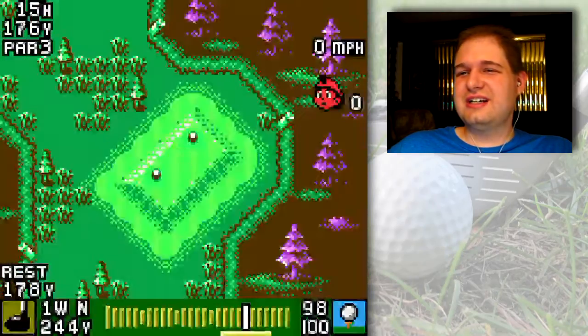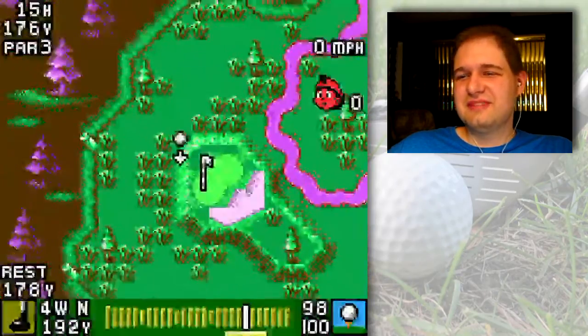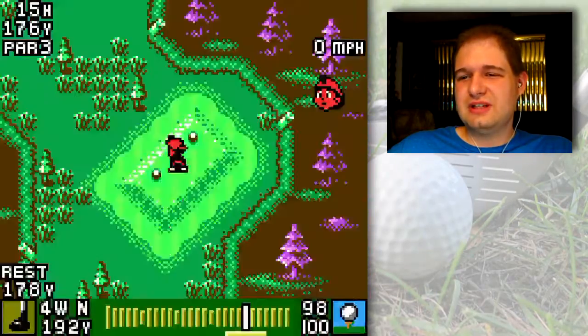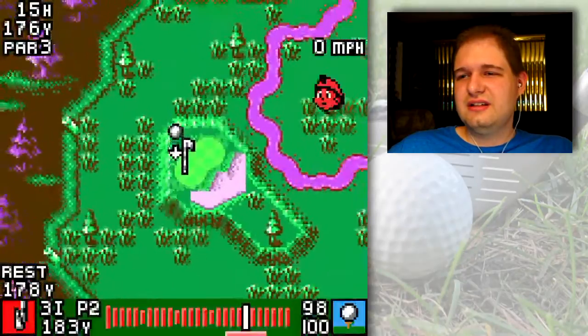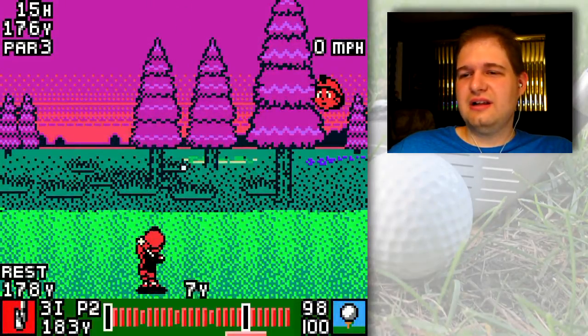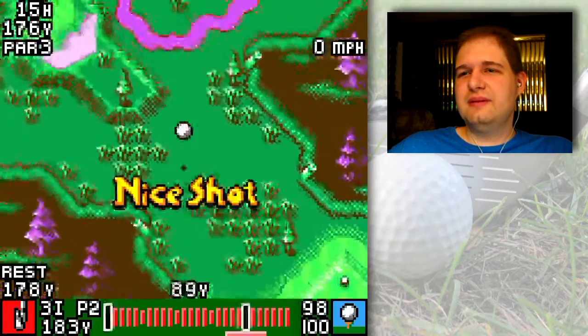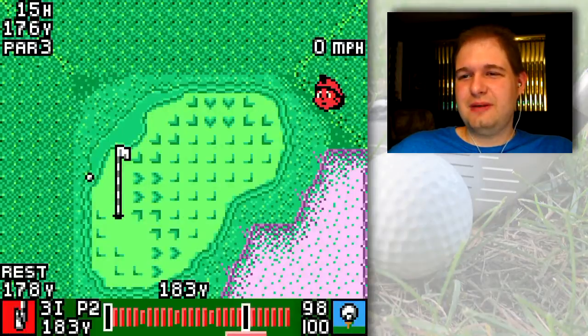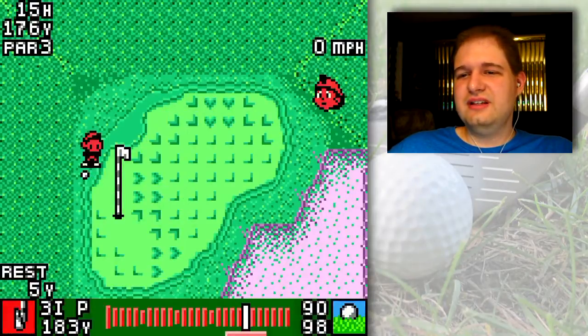Birdies not dropping — Link's Glove really showing its true colors here. Genius gained a stroke, that's not good. I want to put backspin on the ball and hit it up. Hopefully I'll be able to get some birdie coming along here. I'll be able to make this putt with relative ease.